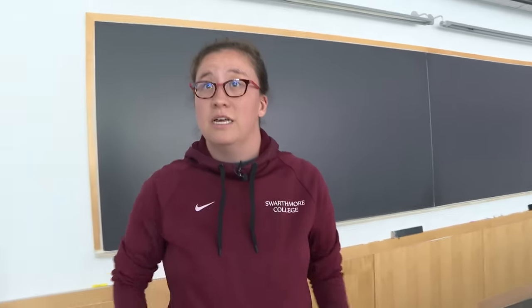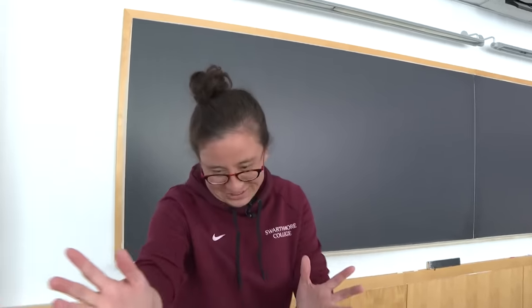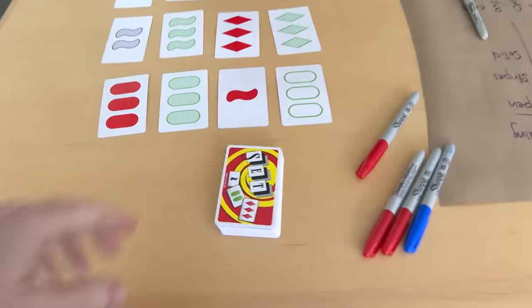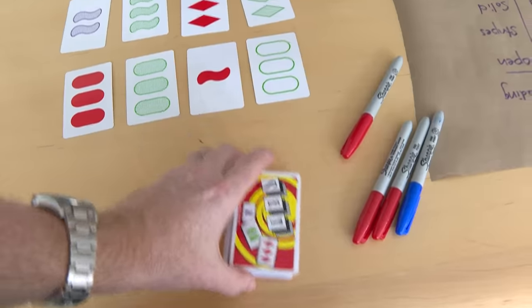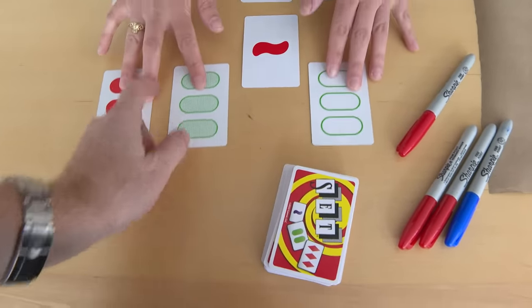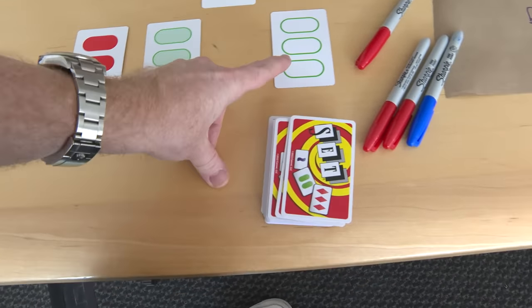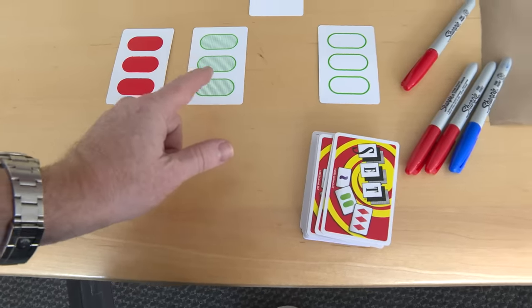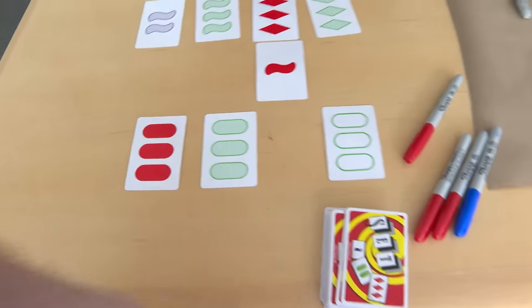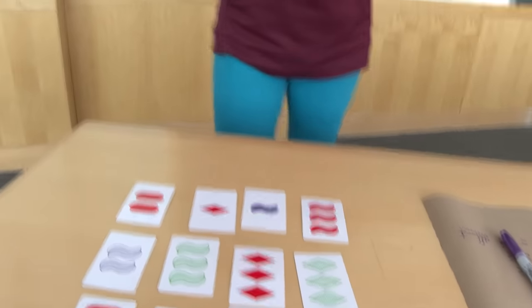Let's see if you can find a set here. So, for example, these three cards with three ovals — would they be a set? Let's look: they're good on the oval — three ovals, all have three, all have different shadings. But the color is a problem because they're neither all the same nor all different. Every category has to satisfy the rule.